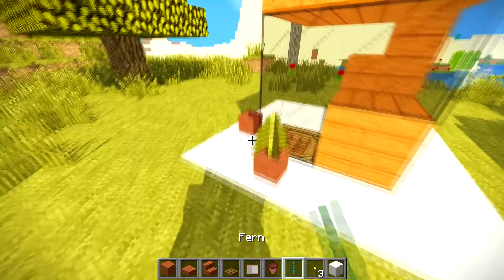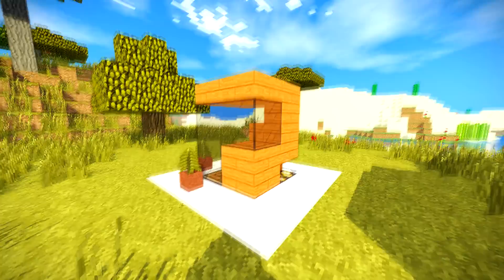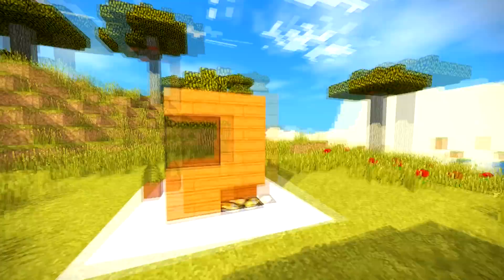So two plant pots, two ferns — place one here and one here, get a little fern out, and a fern here. There you go — there is your beautiful tiny survival house! Isn't that amazing? It looks really modern and sleek, and it's two by two. Not many people have builds like that; someone might come across this and wonder what it is, but little do they know what's underneath.